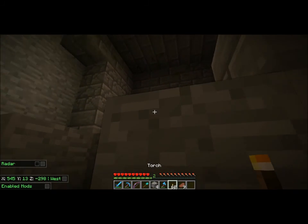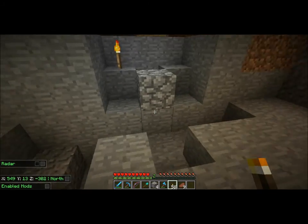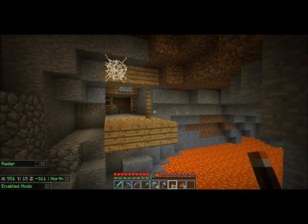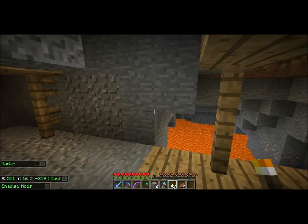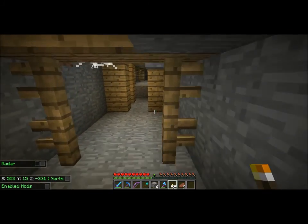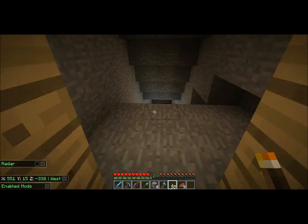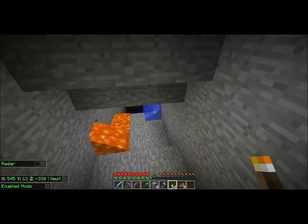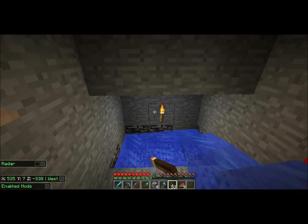I'm wondering why this place was spawning so many mobs, and this is why — nothing is lit up the way it should be. There's the abandoned mine shaft — told you. I actually explored this the first time using fullbright and I was like, why are there so many mobs, it's all lit up? Yeah, there are absolutely no torches anywhere, and you can see how far down this is — it's right at bedrock level.